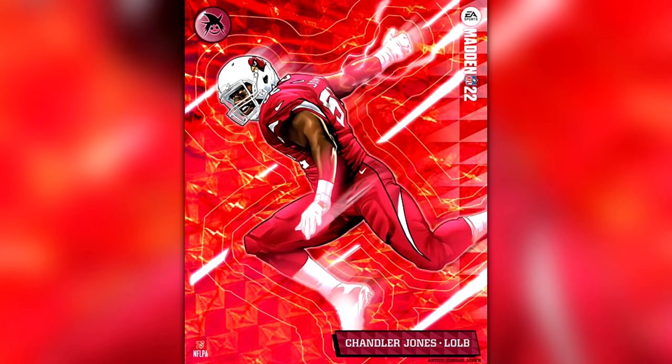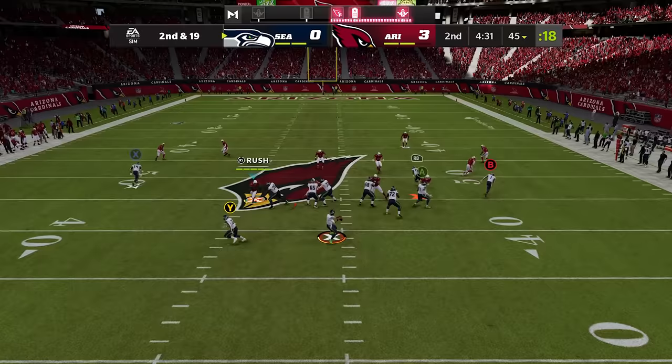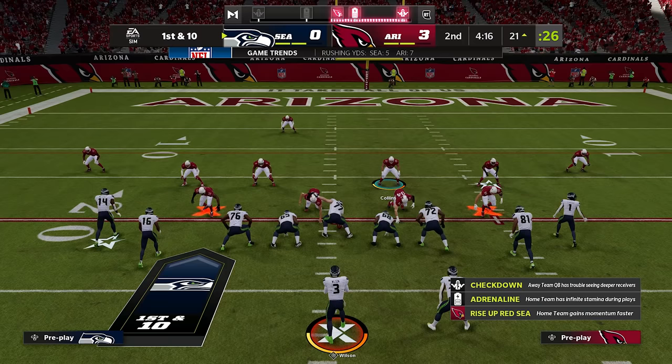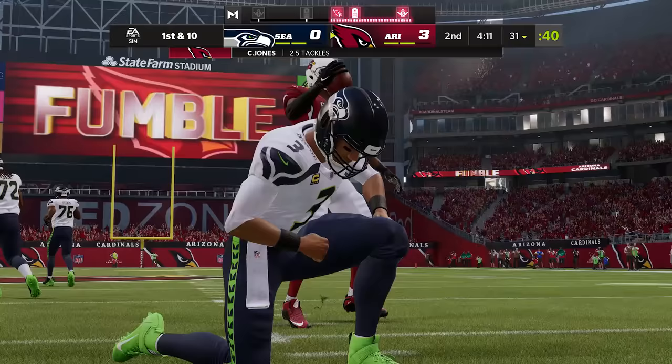His teammate Chandler Jones' X-Factor is Fear Monger, which gives him a chance to pressure the QB while engaged with the blocker. He just needs two sacks to get into the zone. He gets a strip sack already — he's on Russell Wilson's neck. Now he's entered the zone. JJ's in the zone too — who's gonna get to the QB first? It's the D-tackle — they all come free, but Chandler Jones was right there and he scoops up the loose ball for the defense.